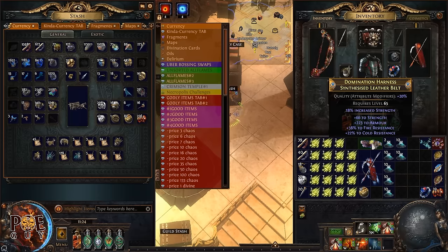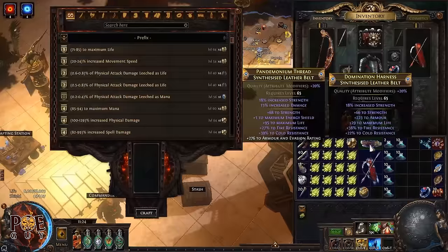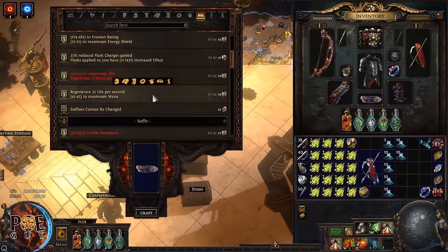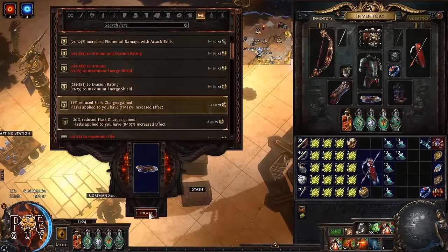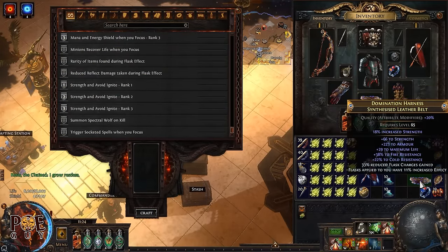Have patience and keep spamming until you're happy. Sometimes you'll get double resistance. You can then craft life at the bench if you want, or exalt slam. This is just an example of what you can do, but you'll get much better than this if you're patient. That's how you craft your belt.